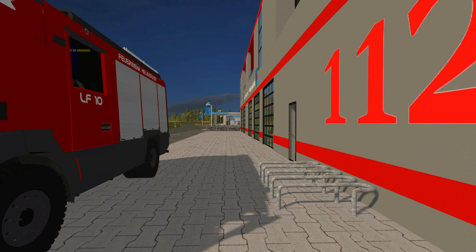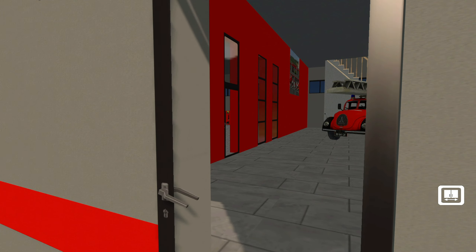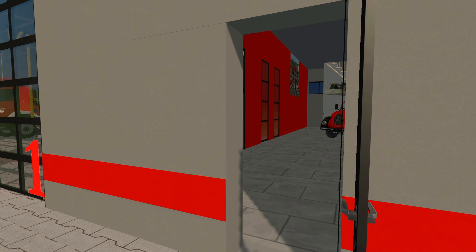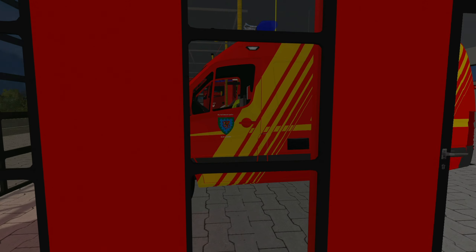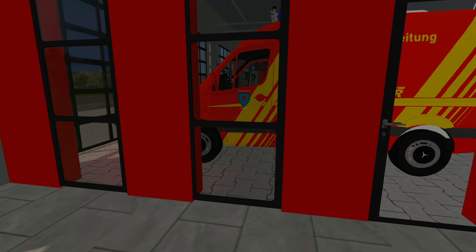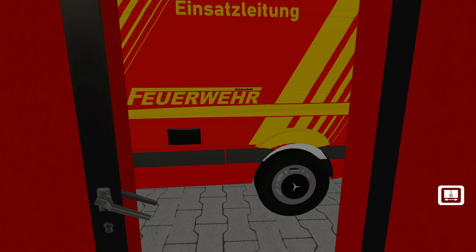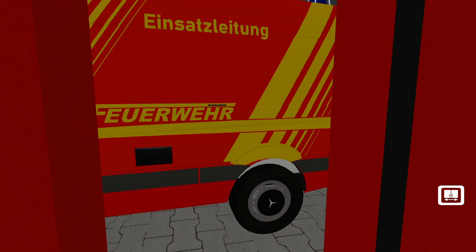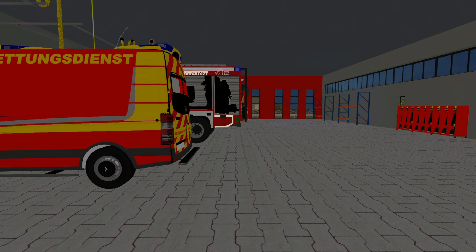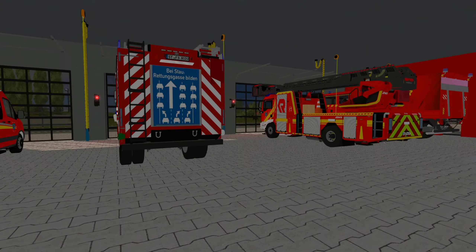Der Platz reicht eigentlich nicht mehr aus. Wir gehen mal kurz rein, denn ich bin heute sowieso hier im Dienst. Es gibt diesen kleinen Haken – ich will immer hier durchgehen. Also, das ist ein Fenster, keine Tür, das sieht immer aus wie eine Tür. Das finde ich immer ein bisschen kuddelwuddel hier. Der Platz ist jetzt mangelhaft, das ist alles ein bisschen zu klein geraten.